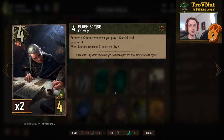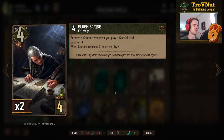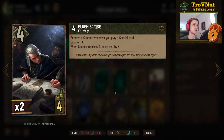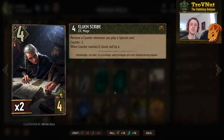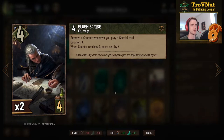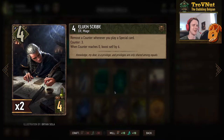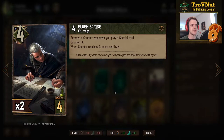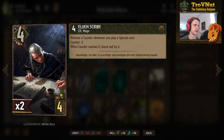Then we have one Elven Scribe just to fill that four-provision slot. It's an Elf that starts at four power with three counters — whenever you play a special card, one counter gets removed. When the counter reaches zero, he boosts himself by six, giving you ten points if you manage to pull this off. Usually though, this card is going to get locked or destroyed before that happens.